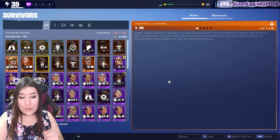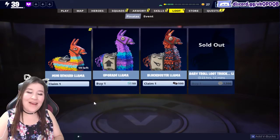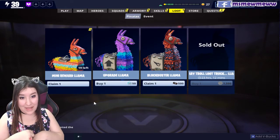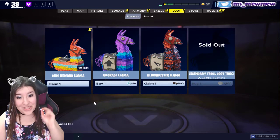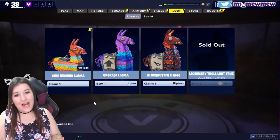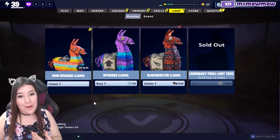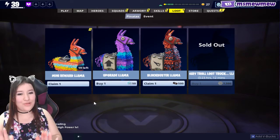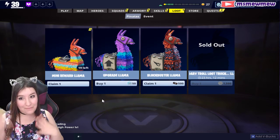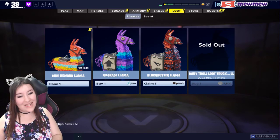Thank you very much for watching. We opened a couple llamas — I have many llamas and I'm gonna open them for the gold, truth be told. So we opened the troll stash llama that we got for free, and we also opened both legendary troll truck loot llamas. We got some pretty good stuff — some survivors, which I really wanted, because it'll help me increase that power level and hopefully move things around in the realm of my game. Let me know in the comments below what you thought of these llama openings, and did you get anything good? Thank you so very much for watching, and until next time — Miata Miu!